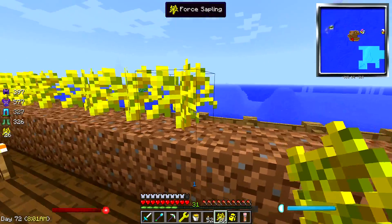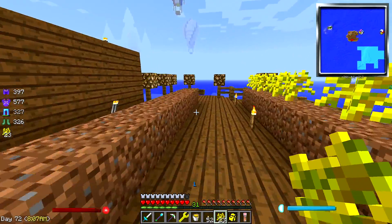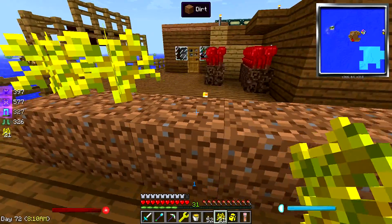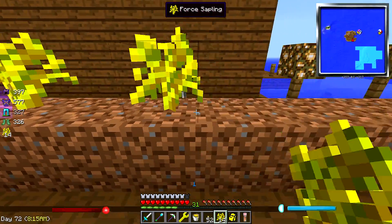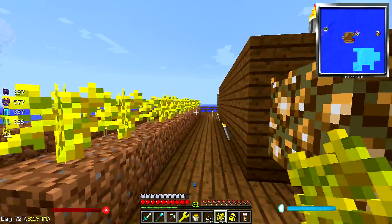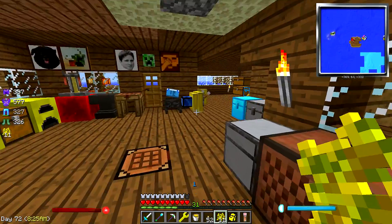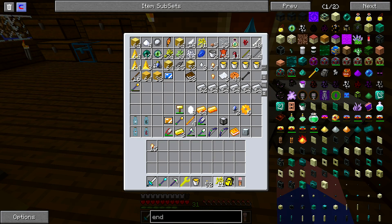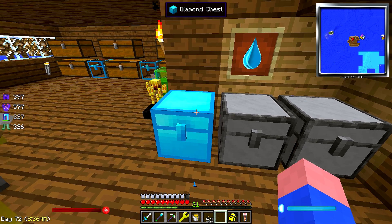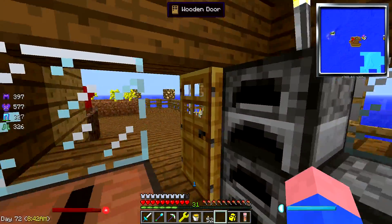We've got our force logs. We got two stacks, plus 20 - that's not bad. We'll put our stuff down here. Now that we're squeezing, the trees are going to become more important that we make sure we farm these quicker. We'll probably eventually, when we find our new home, make an automated tree farm of some kind. That way we don't have to sit there and do that every time.